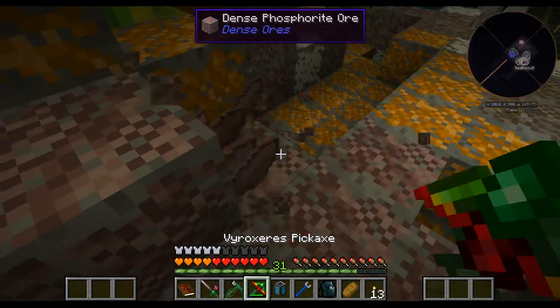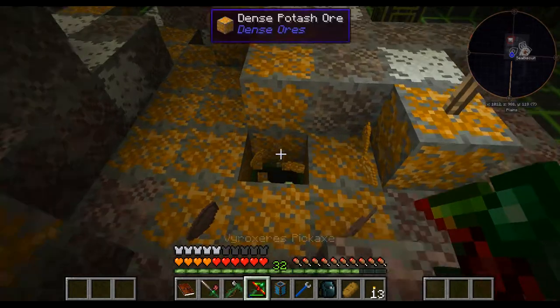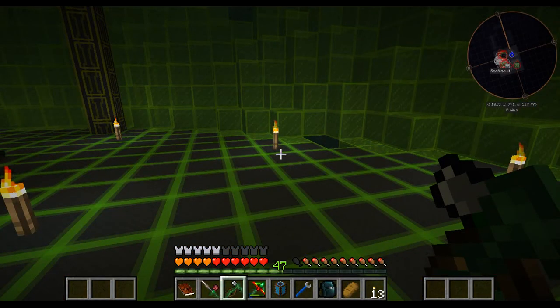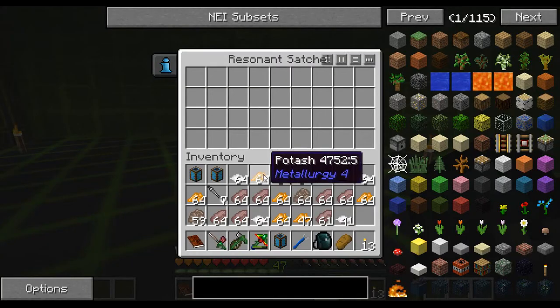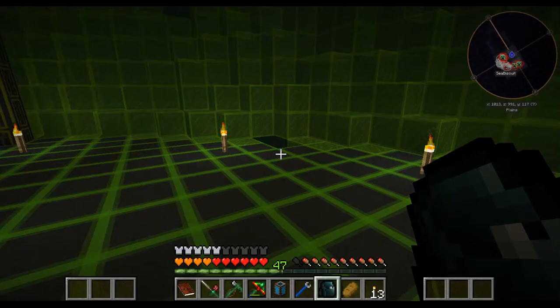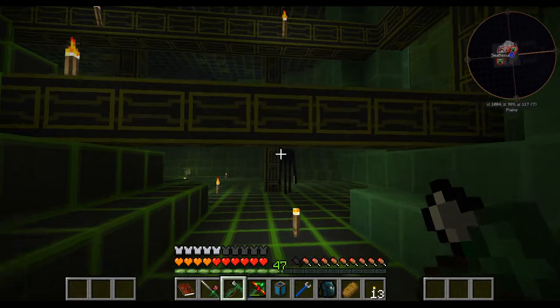I'm going to collect a bunch of this stuff. I wouldn't even bother collecting it all as it doesn't look like there's going to be anything underneath, but I'll be right back. Okay, I'm back — I cleared out this whole area over here. There was a very large amount of magnesium, potash, saltpeter, and phosphorus, so I could make a very large amount of fertilizer later on if I wanted.